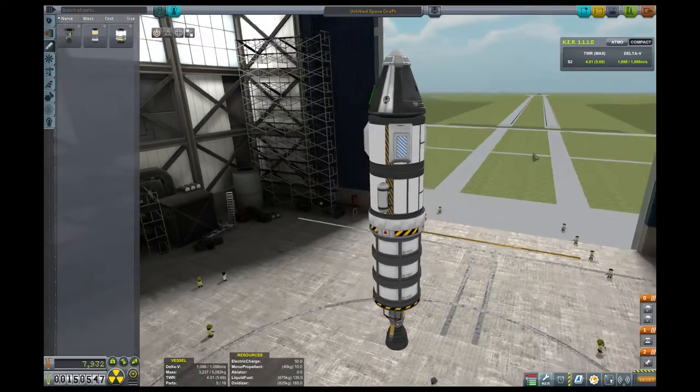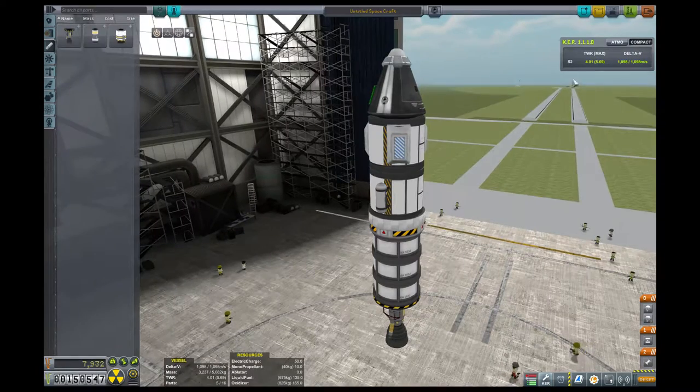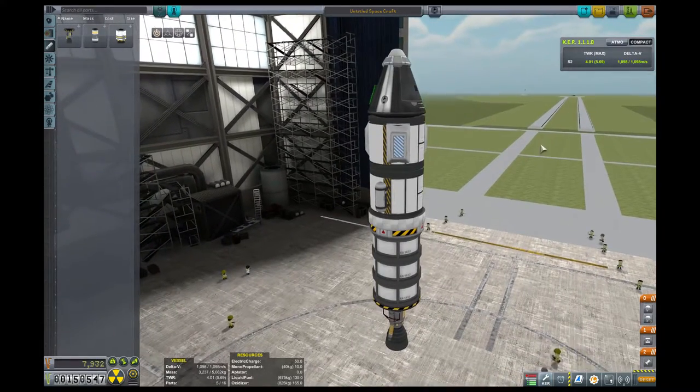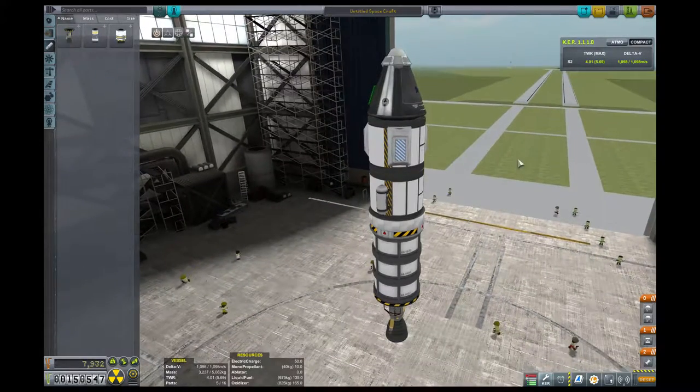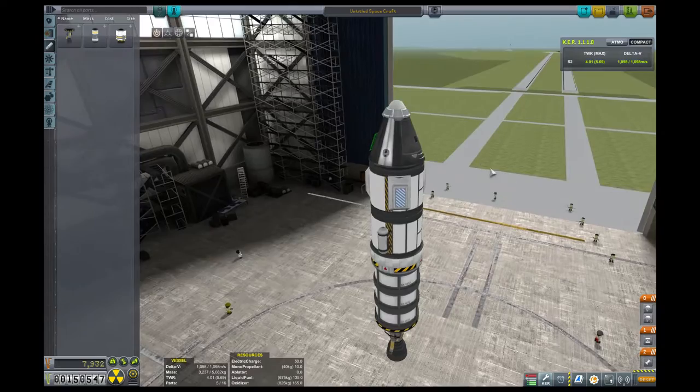At about 10 kilometers up on Kerbin, the atmosphere is down to maybe 15% of the amount of air that you have at the launch pad. So that air resistance goes way, way down. At that point, it's fine for us to start accelerating faster and faster because we won't see the Mach effects — we won't see the high-speed wind resistance.